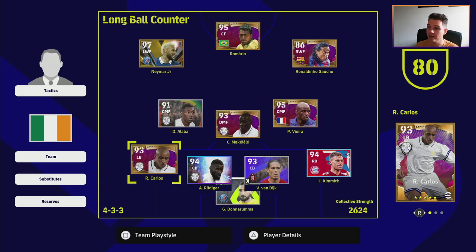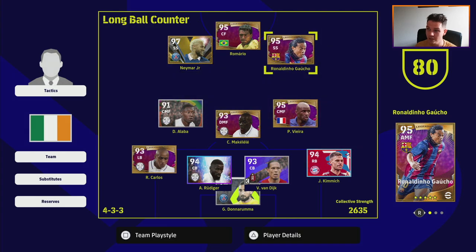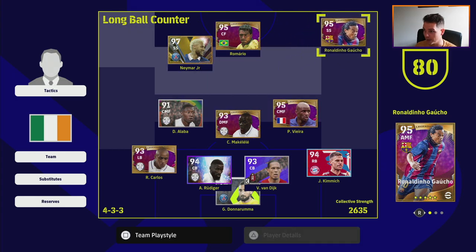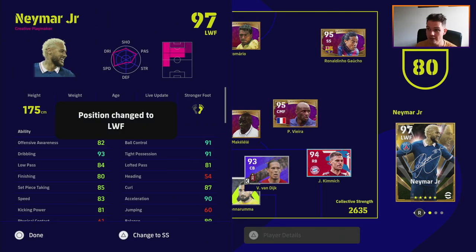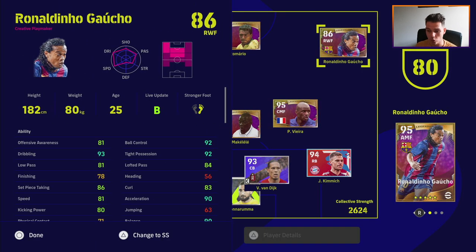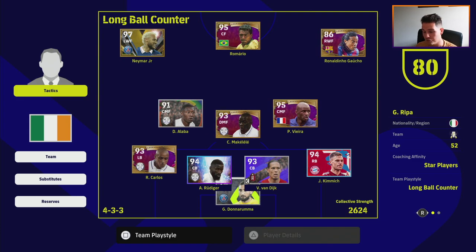You can modify the 4-3-3 in various ways - you can play with two SS's centrally, out wide with SS's, or with wingers, or a mixture of both. But the reason we're playing this formation the way we're playing it is because we want to throw a curveball to our opponent using a sub tactic. I very rarely see somebody use a sub tactic against me.